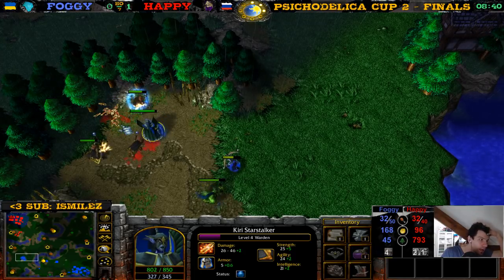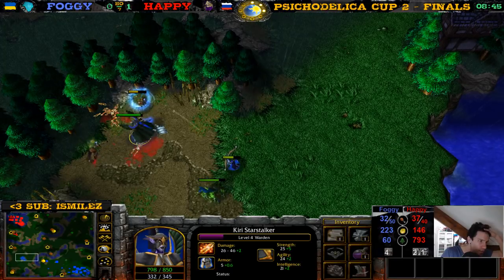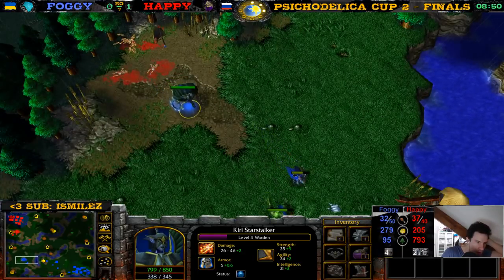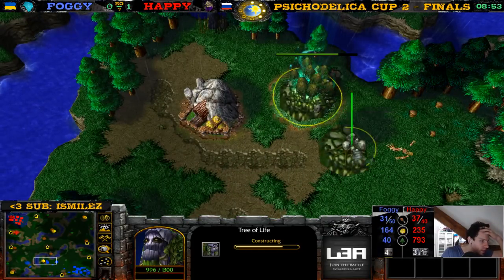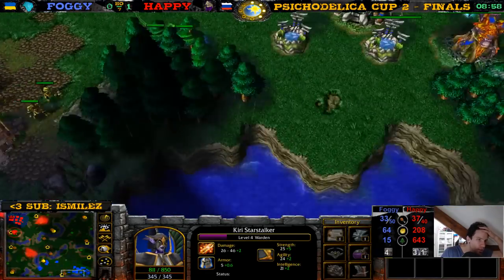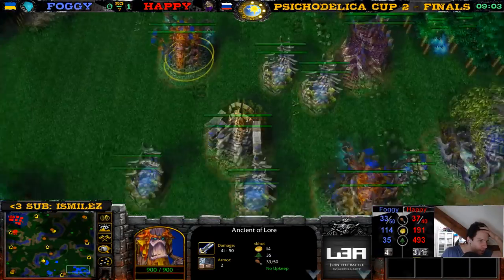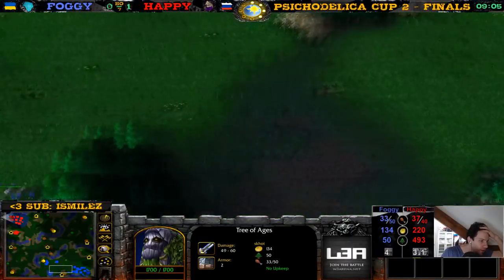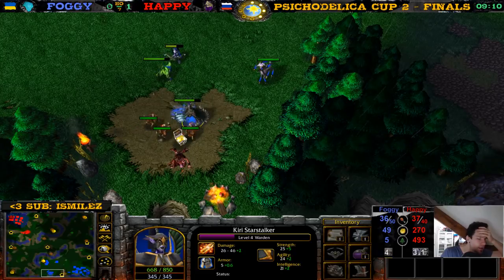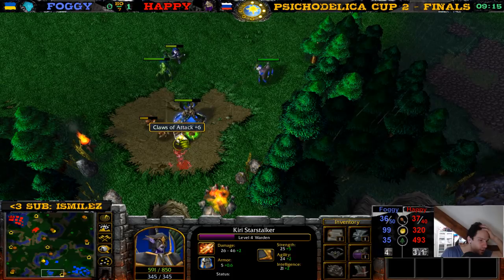The Warden killing these guys — there's also one more level one Apprentice Wizard. Level four Warden — she's on her way to level five. I'm surprised she doesn't keep this — she's going for this one. There's an Ancient of Lore building Dryads — yes, that's what it is, it's a Tree of Ages. The Warden goes for this Kobold. Foggy can still lose, but normally to lose you need to lose the Warden, and she has an Ankh — so Foggy's not going to lose his Warden.